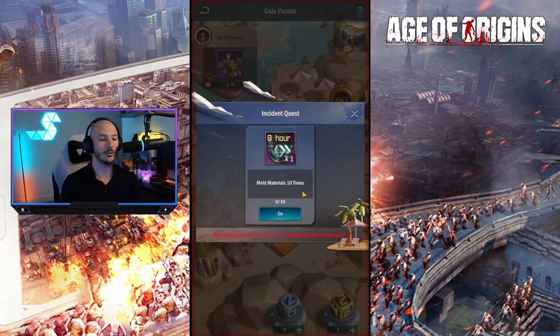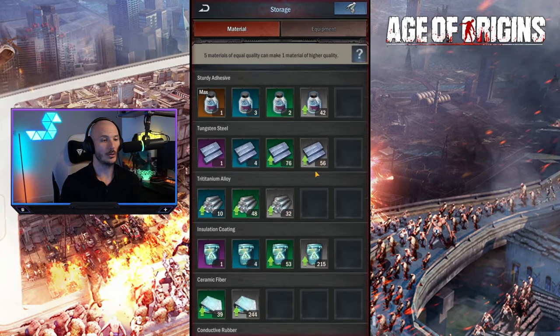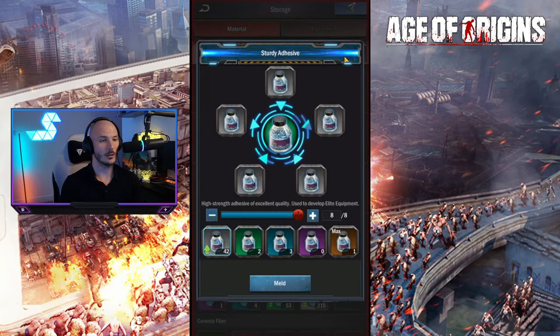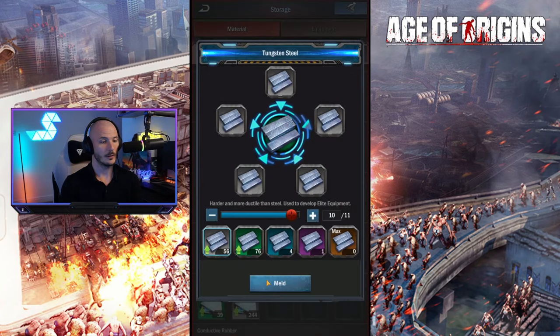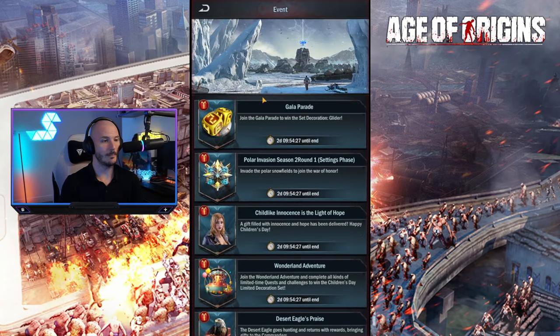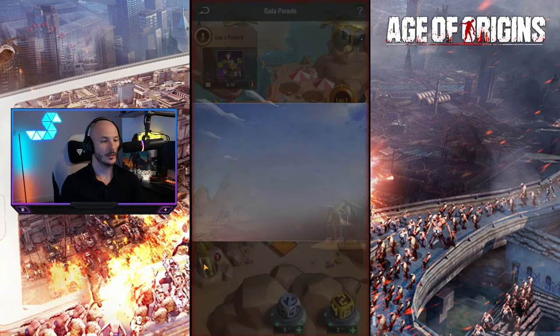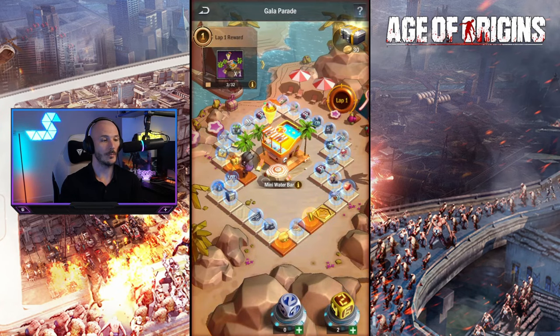Go meld materials 10 times - not too bad, we can go ahead and do that now. Let's go ahead and meld 10 materials. I could probably get a full one from here somewhere. And now if we head back over to the Gala Parade, we can claim that and we've got ourselves an 8-hour recruitment speed up. Not too bad.